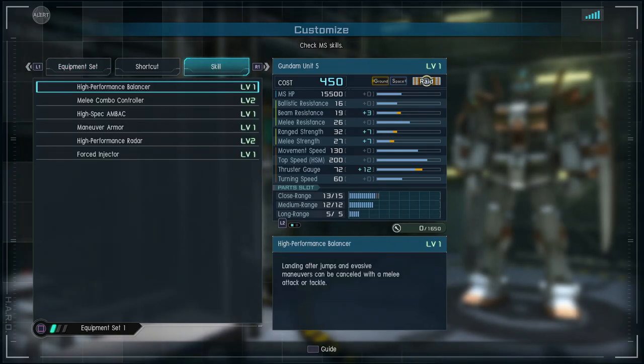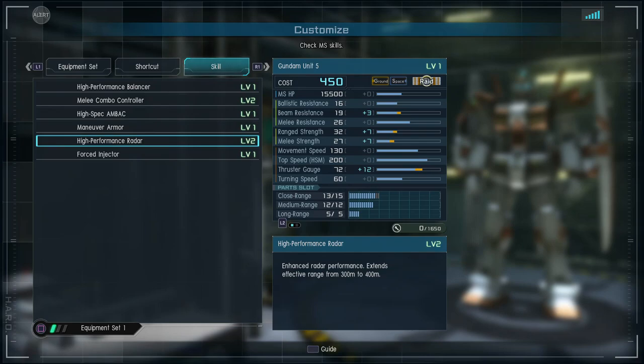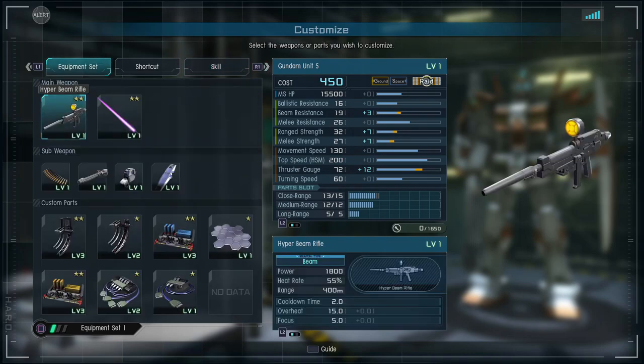Looking over the skills, you have high performance balancer, melee combo controller level two, high spec and back level one, maneuver armor level one, high performance radar level two, and force injector. These are go-to raid abilities, so take it as you will. Overall the skills aren't too bad. It doesn't have evasion, which is questionable for a lot of raid suits, but this suit comes well-equipped so I want to mention that.